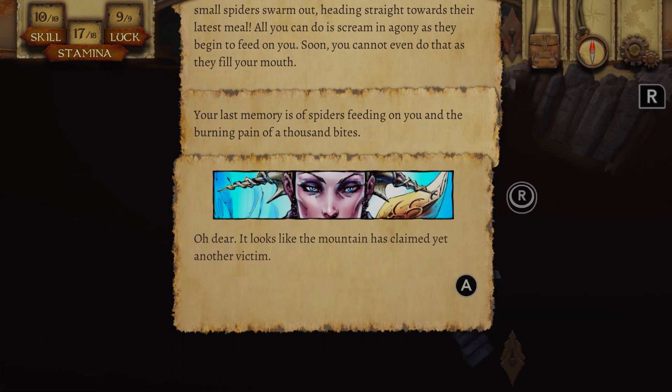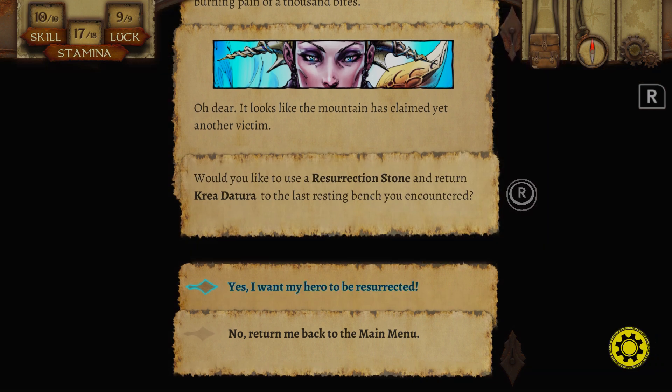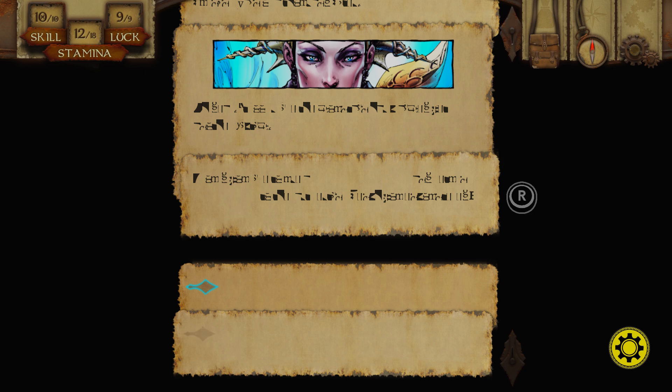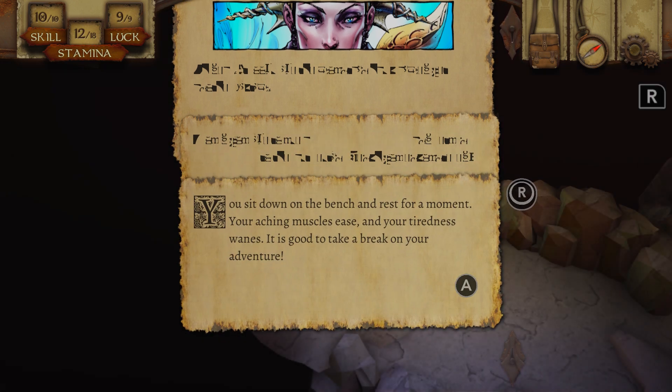That was a nasty way to go. Why did I look in that cave? Resurrected. That was a really nasty death — I think that's been the first death where it's just through a choice and there's no battle. That happens quite a lot in the Fighting Fantasy books — you make a choice and you're just dead, you're done.